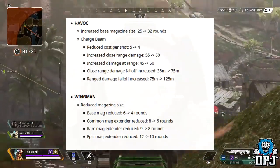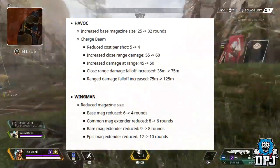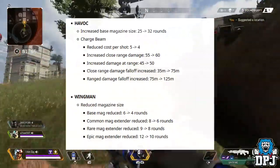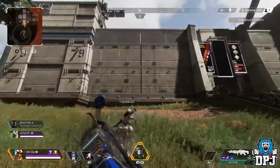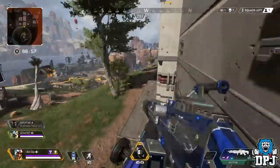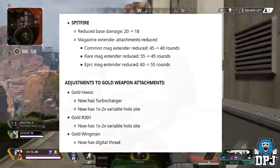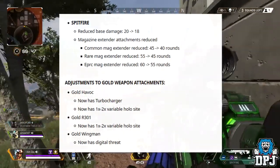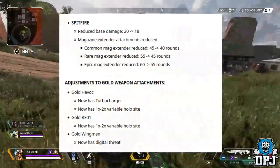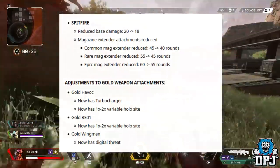Moving on to the Wingman: reduced magazine size — base mag reduced from 6 rounds to 4. Common mag extender reduced from 8 to 6; rare mag extender reduced from 9 to 8; and epic mag extender also reduced. Not major changes there — the Spitfire is still going to be a top contender in my opinion; the weapon is just an absolute animal and I don't really see the changes as that bad.